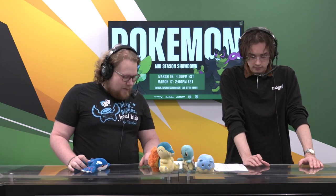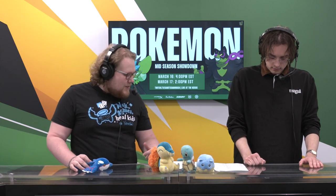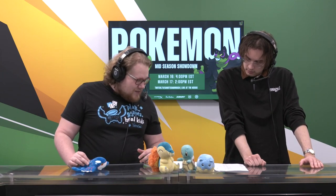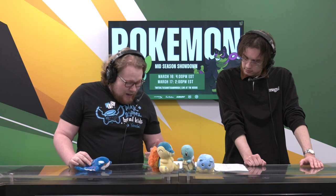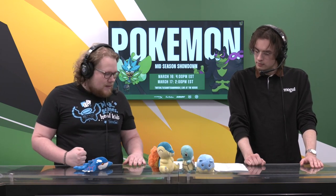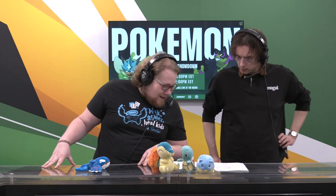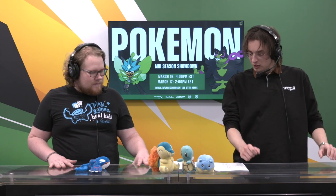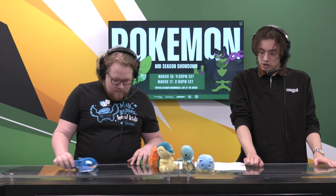It will be interesting to see if we see that Sneasler come out instead of maybe the Urshifu Rapid Strike this time. That Sneasler is strong — it can do a lot of damage here. If you're not careful with that Psychic Seed, it will get the Speed Boost, it will get the Special Defense Boost. It does a lot of things pretty well. And going up against the Tera Flying Acrobatics, that could be doing a lot of damage, especially against Urshifu.